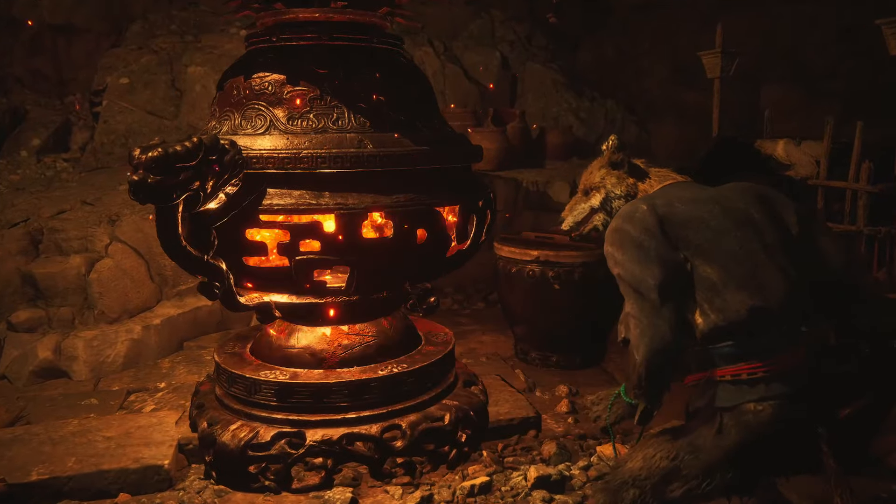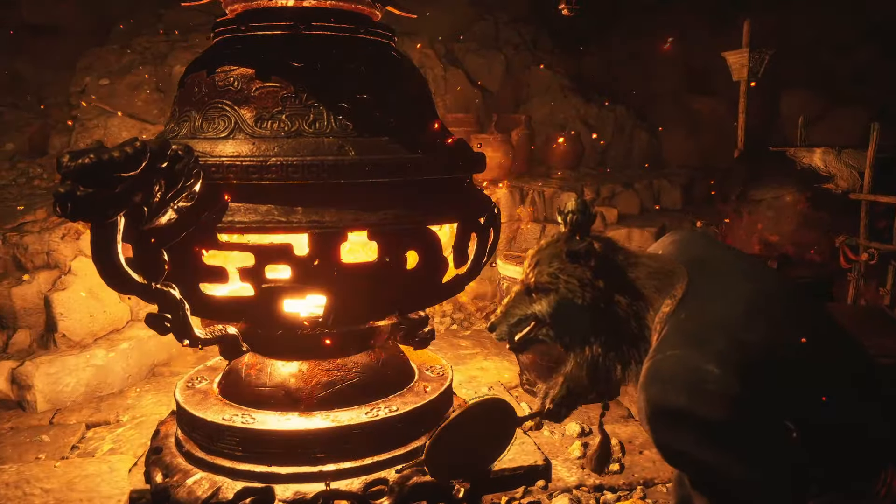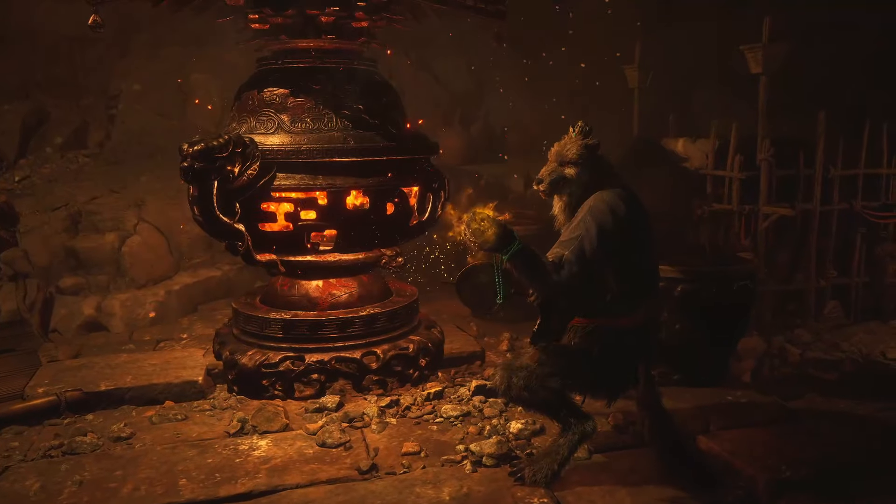In Black Myth Wukong, there is a vendor you will find once you've taken down the Tiger Vanguard and the Stone Vanguard in Chapter 2.